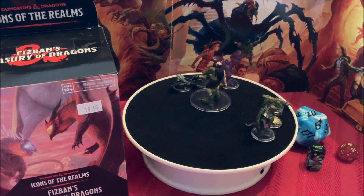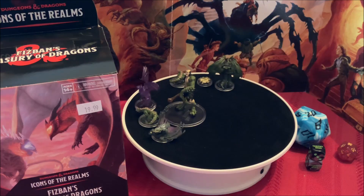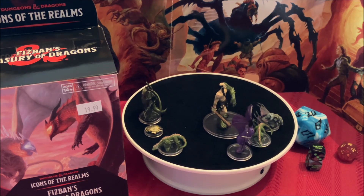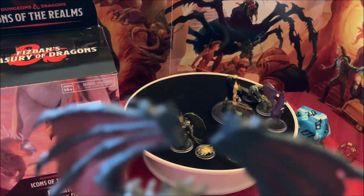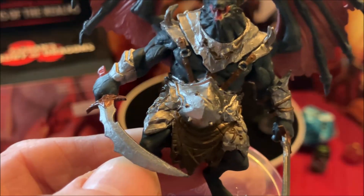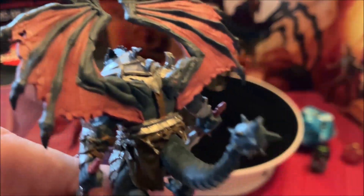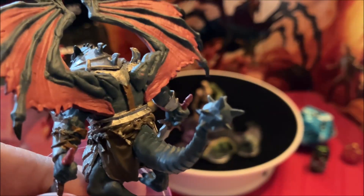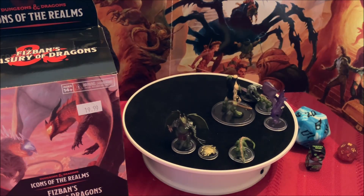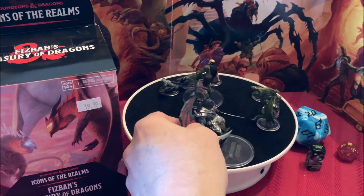And the big one I'm really impressed with — unfortunately coming out of the box it broke. It is the Draconian Dreadnought, and his feet came off the base, so I'll have to glue that. But look, he is a beast. Look at the wings, and the tail has almost like a mace ball on it. That is really cool. He almost stands on his own there.